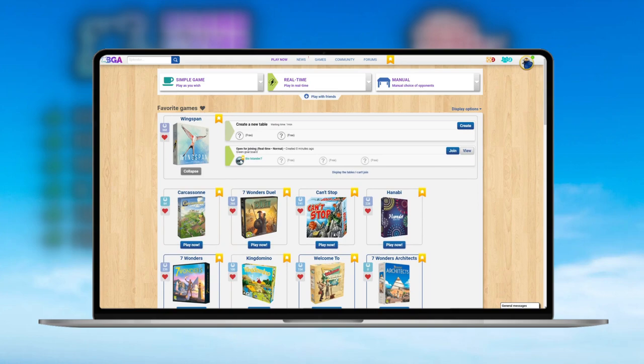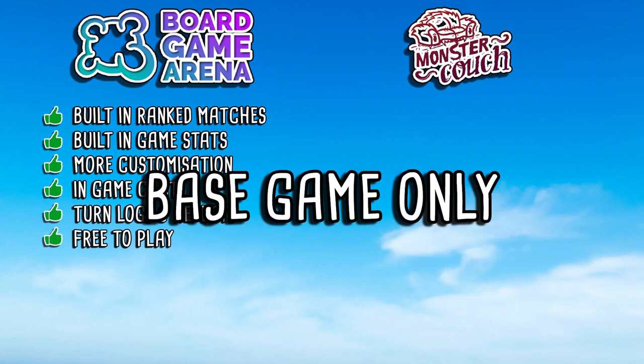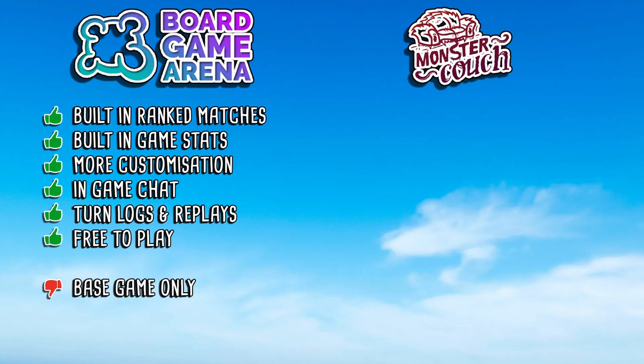Of course there can't be pros without cons, and the Board Game Arena implementation is missing a few things. The big one for me is that it is base game only — there are no expansions available on Board Game Arena, and it has been almost officially confirmed by Stonemaier that this is going to remain the case. Expansions don't seem to be coming to Board Game Arena for Wingspan anytime soon, which is a shame. The European expansion, the Oceania expansion, and even the upcoming Asia expansion for the physical game — we want to see those on digital versions as soon as possible.